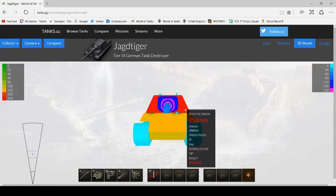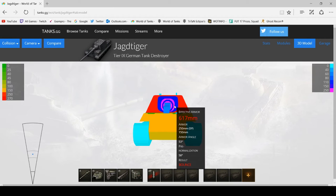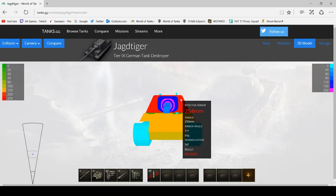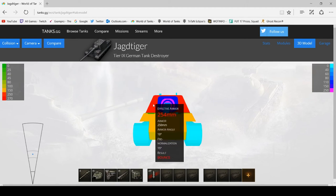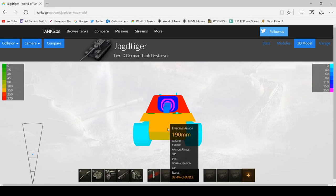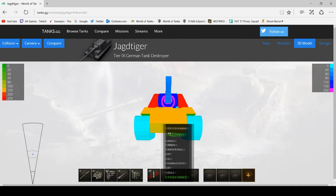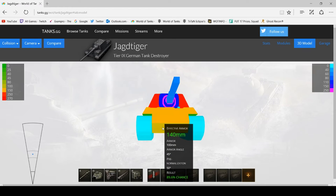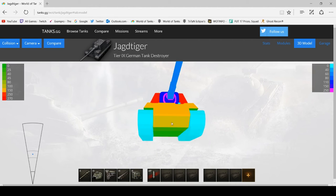If you can only see the superstructure, aim for the cheeks — you'll need 250mm of pen, so premium rounds as usual with most tank destroyers. When coming up against them you don't want to take risks, firing premium and having it bounce. I would recommend premium rounds if you have less than 250mm of pen. Otherwise, aim at the hull armour. If it's coming over a ridge using gun depression, you can shoot the lower plate — around 140mm of armour though it's pretty well angled, so it'll be more like 130mm effective.